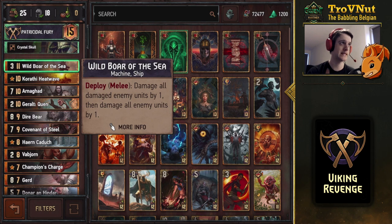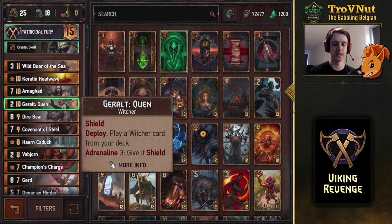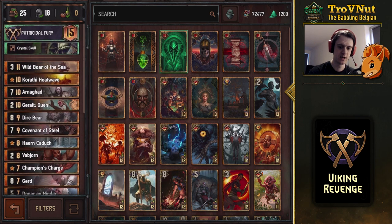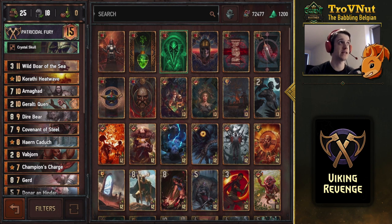The one brickable card here is Gerald Quen — aside from maybe Vabjorn — but Gerald works perfectly with the Bear School Witches as well. The Bear Witcher with a Gerald shield gets 11 points, plus two on Gerald, for a 13-point play in one go. So even without Arnegat, Gerald can still generate a lot of value.